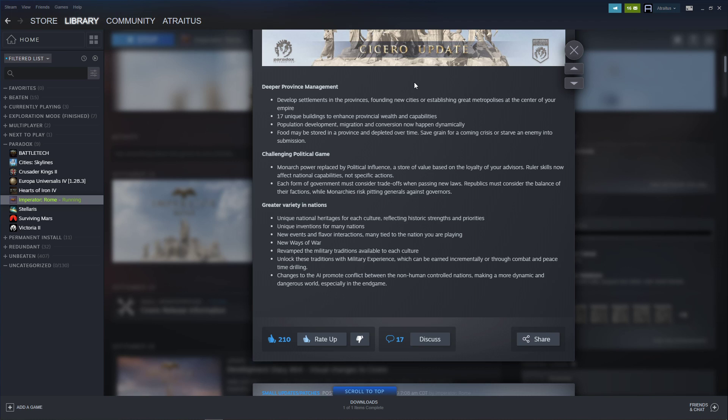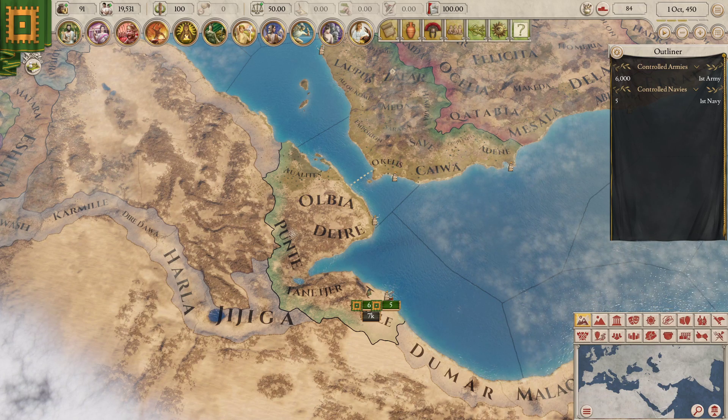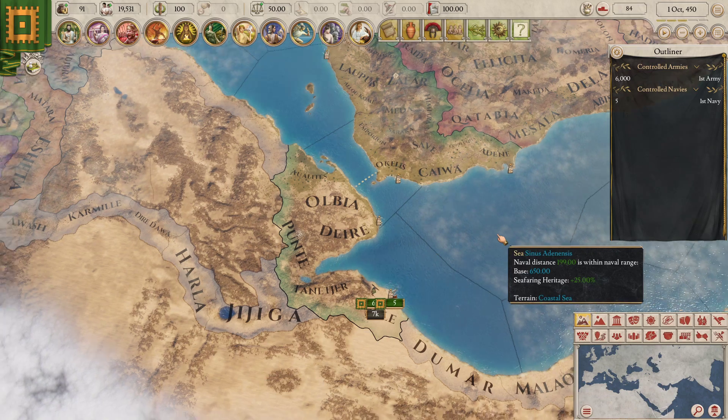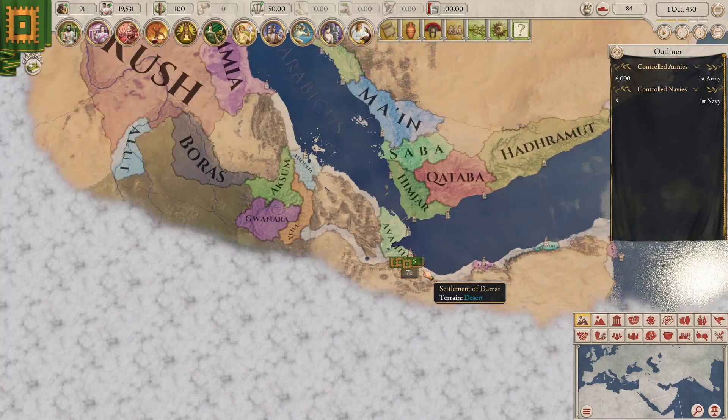New ways of war as well: revamped military traditions available to each culture. Unlock these traditions with military experience, which can be earned incrementally or through combat and peacetime drilling — much like in Hearts of Iron. And finally, changes to the AI promote conflict between non-human controlled nations, making a more dynamic and dangerous world, especially in the end game. So let's pop back into the game — I already have a game started. As you can see, I'm in my favorite location: quasi-Ethiopia.